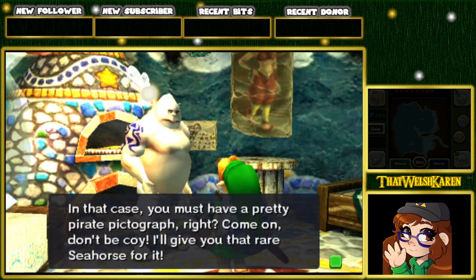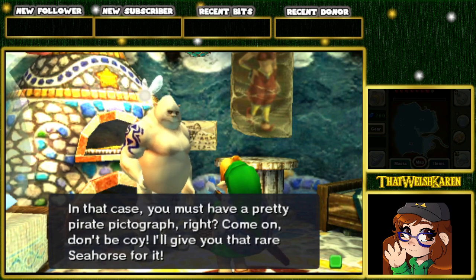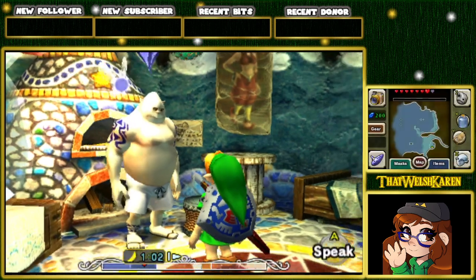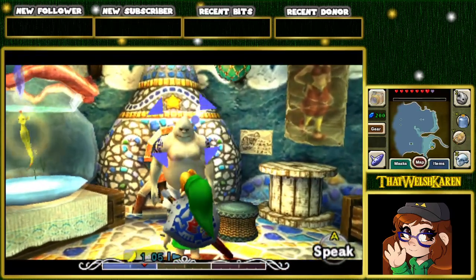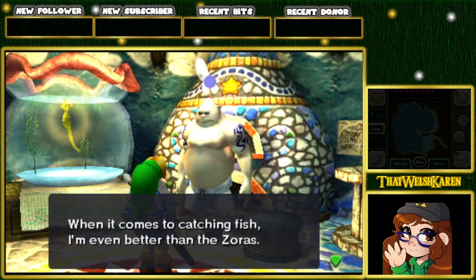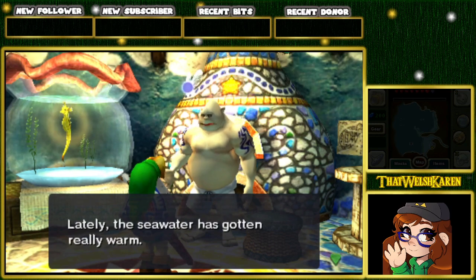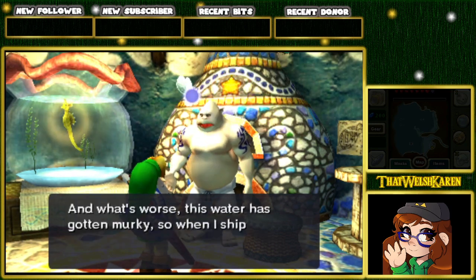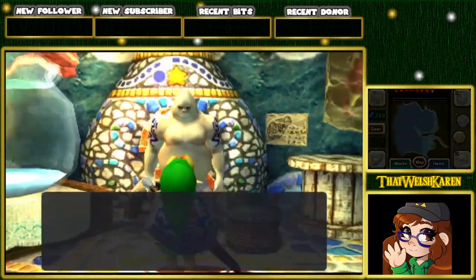That's a pretty pirate pictograph — sorry, saying that quickly. Don't be coy, I'll give you that rare seahorse. How do I show you? Speak to him again. I want to give you the pictograph. Speak to the seahorse.